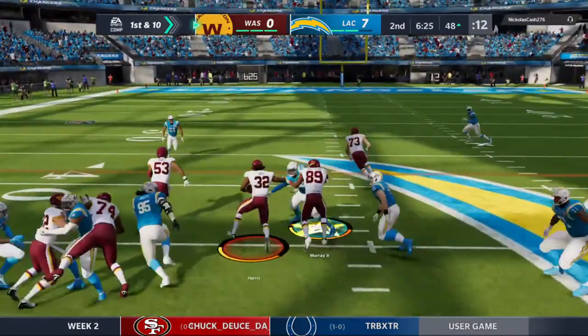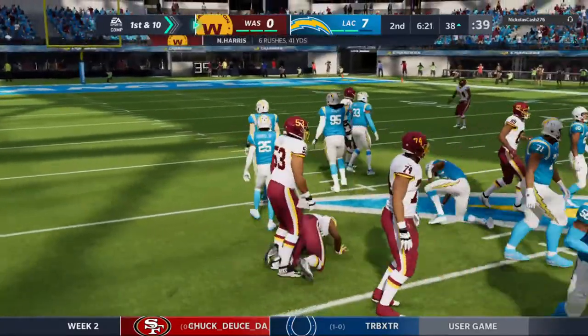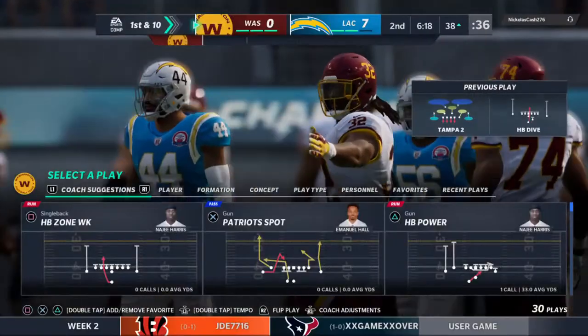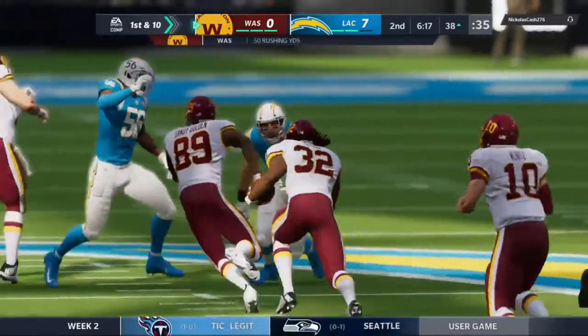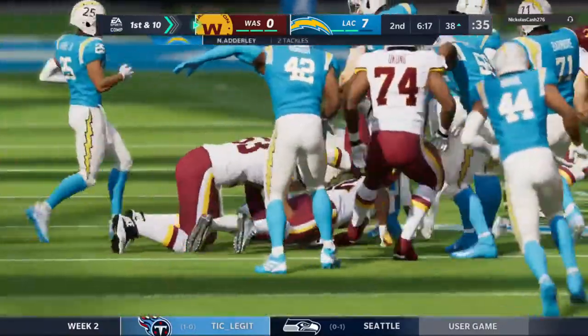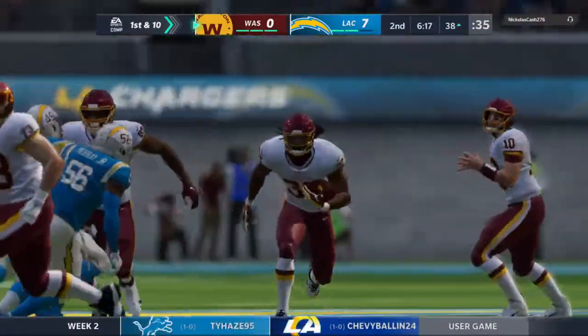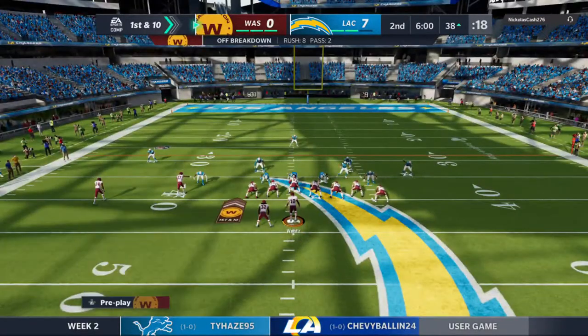From Charger territory, first and ten at the 48-yard line. He'll give it to his running back — gets him down inside the 40, another 10 yards and another first down, making it look easy out there. Four plays, three first downs — that's a pretty good recipe for success. Here's a first and ten at the 38.